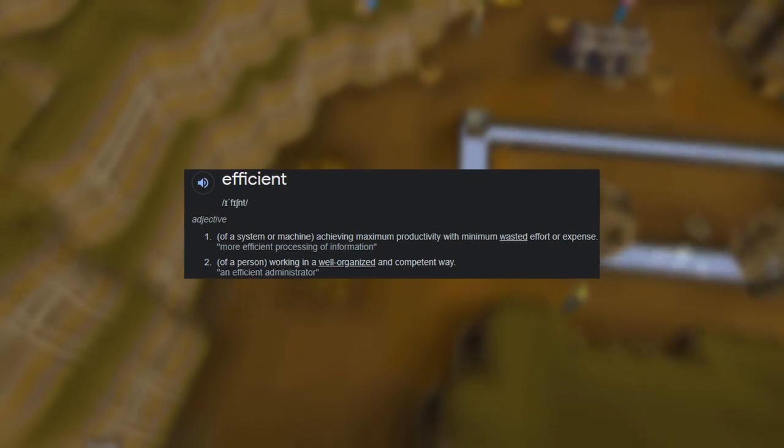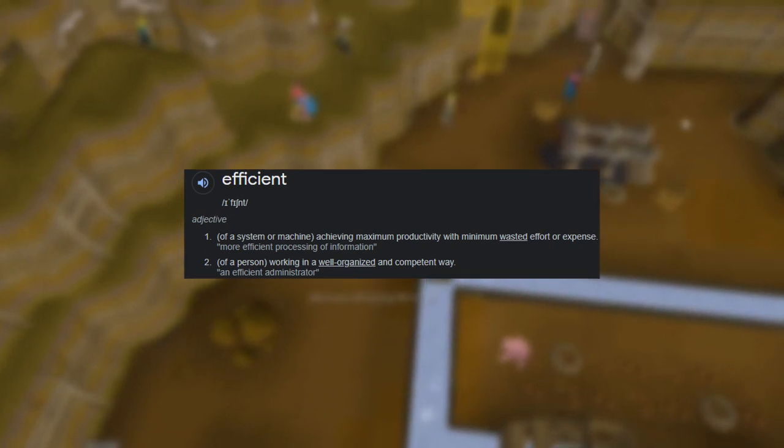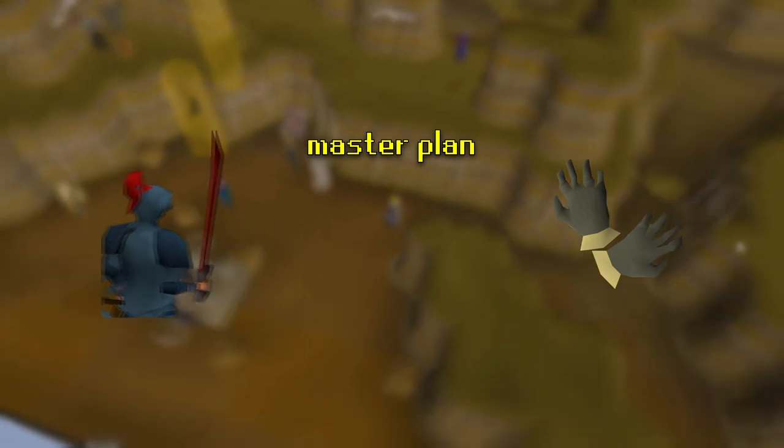The definition of efficient is achieving maximum productivity with minimal wasted effort or expense. It's pretty easy to comprehend, right? You set yourself a goal — say Barrows Gloves — you plan on how to do that goal, and then you do it.